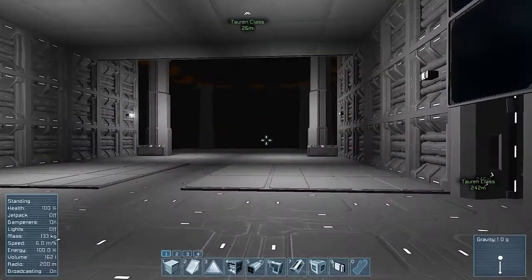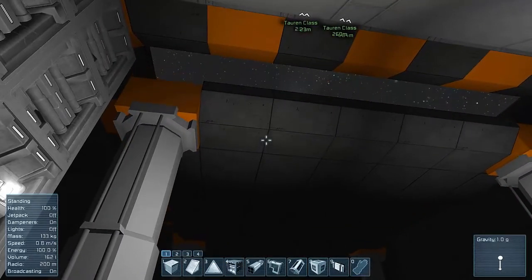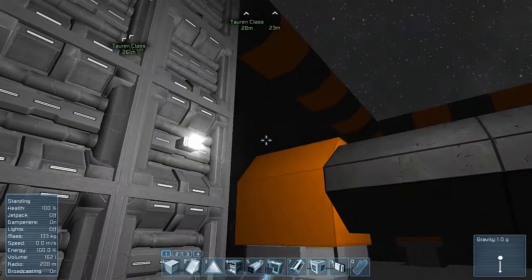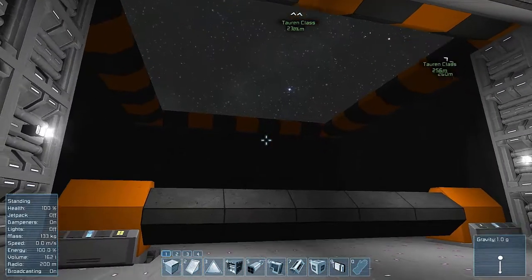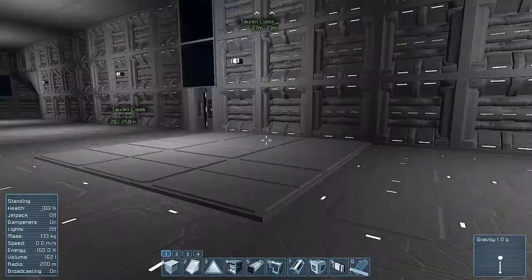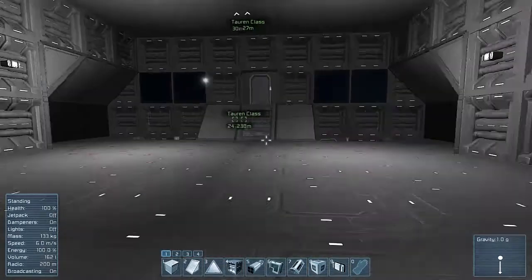So this is the hangar. It's fairly large. We got a little landing pad that comes down here. The only thing protecting this is a single layer of light armor blocks, so it's actually a pretty vulnerable part of the ship. But it's at the back, so it's not as vulnerable as you might think. That comes down, you can let ships in — that's actually the only way for ships to get in.